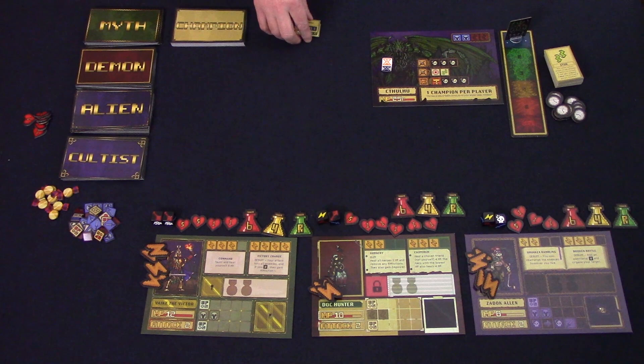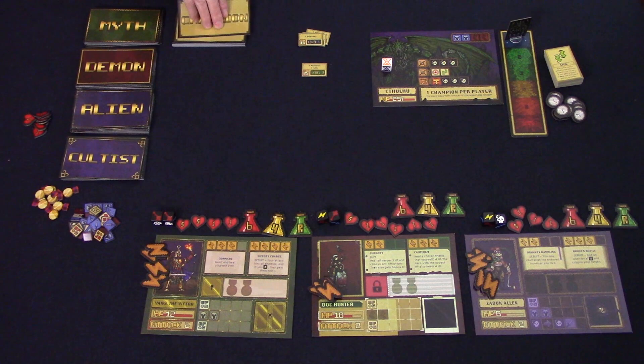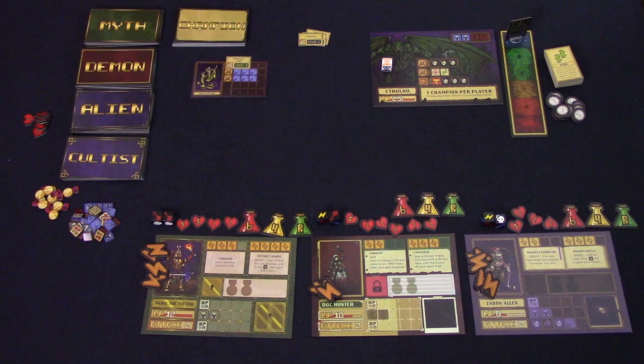Step 1 is to pick the level. You choose one of the small level tokens. If you successfully defeat the level, you'll get a number of medals — used to upgrade your characters — equal to the level you've chosen. But the higher the level, the more difficult they become. Once the group has decided on the level, turn over the top champion card. This will be the boss for this assault. Place the level marker so it covers up the HP on the drawn card.